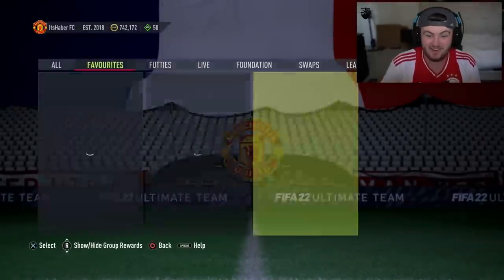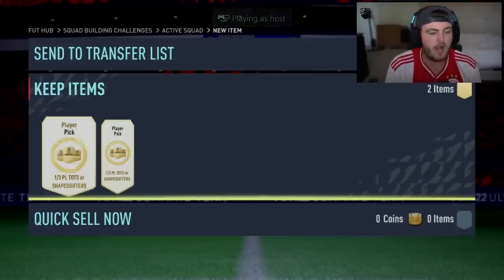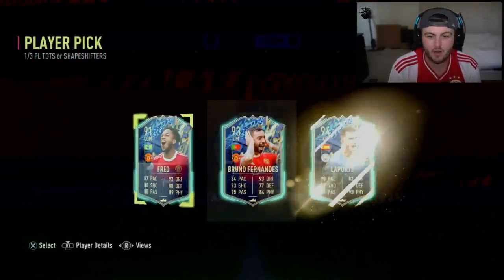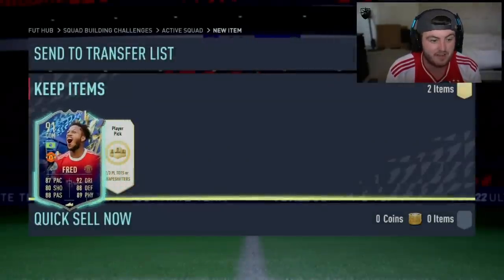Alfie's gone and built the same - both of the new player picks. One of three PL TOTS or Shapeshifter player picks. First one - is there anything better than that Kante hiding? Fred's not bad, Laporte's interesting, I rarely see him. Fred's decent though, he is solid. We'll take Fred - five star skills as well.